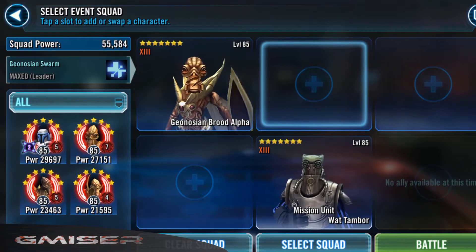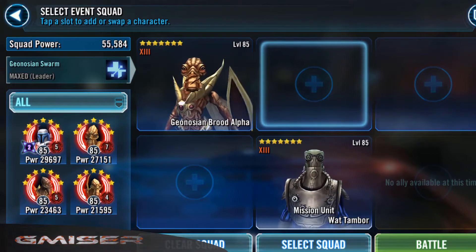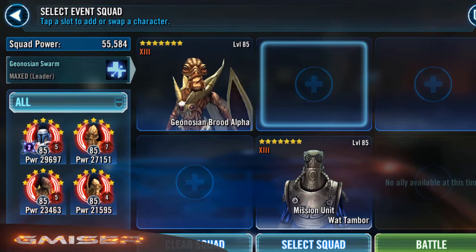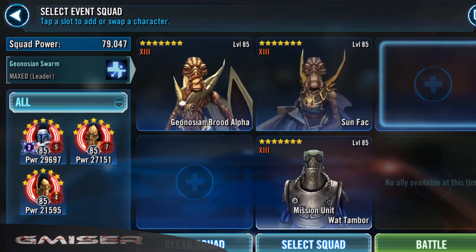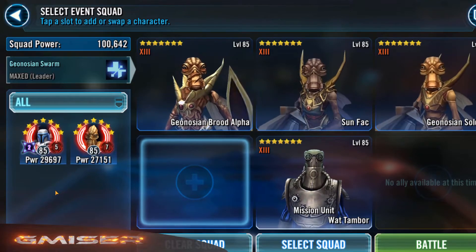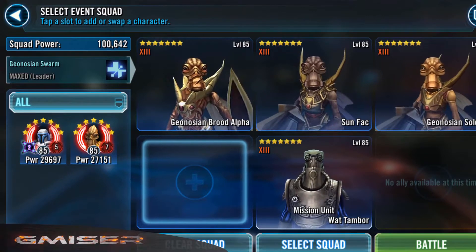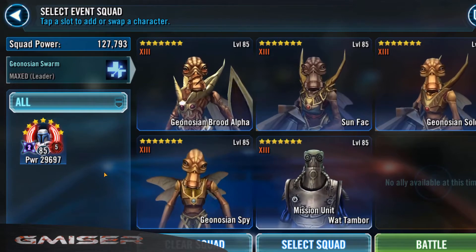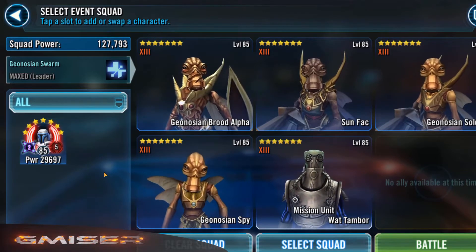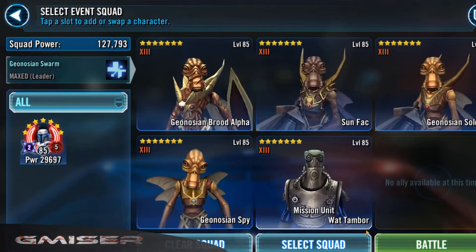As you know, the order you choose your characters here in this screen will be the order that they will be called to assist. So first Zomfag, then I want to use Geonosian Soldier since he can apply Tenacity down. And as last, my Spy, which is a Relic 7 Spy. I recently gave him Relic 7, so I'm eager to see what he's capable of. Let's go into battle.